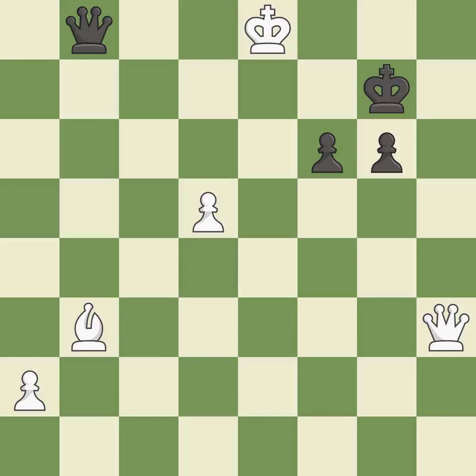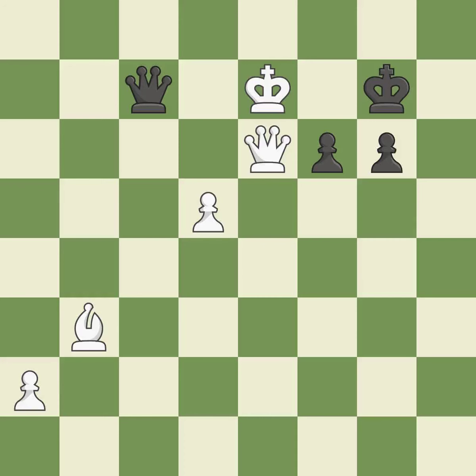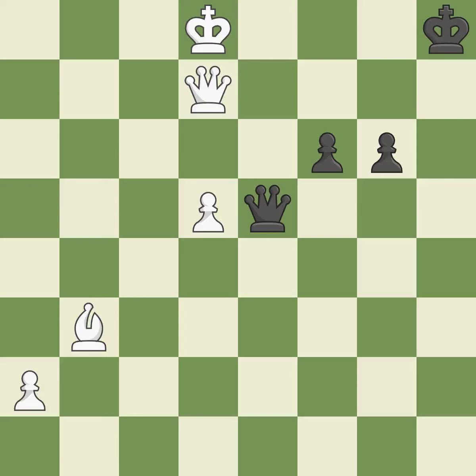That's a decent move. This prevents a queen on the other side from checking. Perfectly on point. This prevents a queen on the other side from checking. The queen is now on a square that is more secure. This makes a check on the other team's king apparent. This avoids the queen's check. A solid choice — it is excellent.